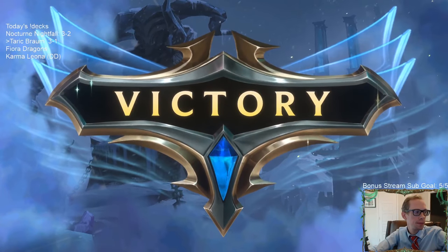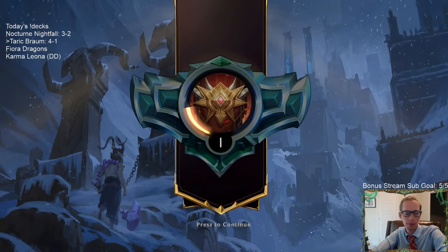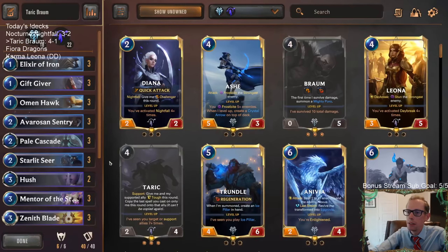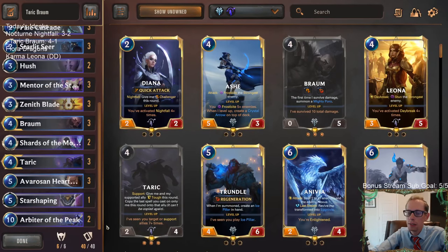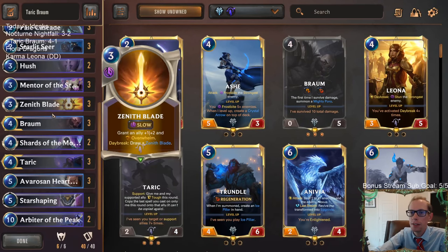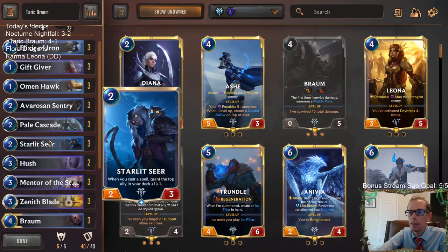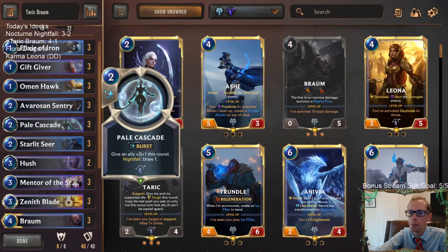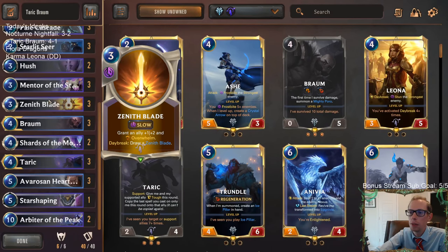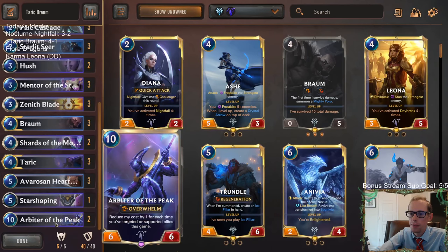Four and one. This deck was awesome — it felt really good. Love all the buff this deck is able to do — definitely my kind of deck. I love playing Starlet Seer, and Starlet Seer with gems was pretty awesome. The Zenith Blades with Overwhelm were clutch. Arbiter of the Peaks was a little slow but still pretty good — good in that last game. Pale Cascade is just awesome. Hush was awesome.